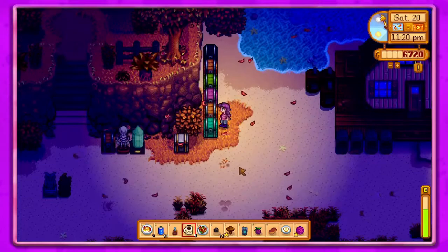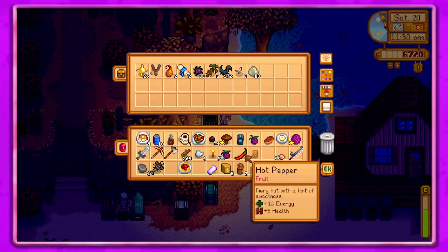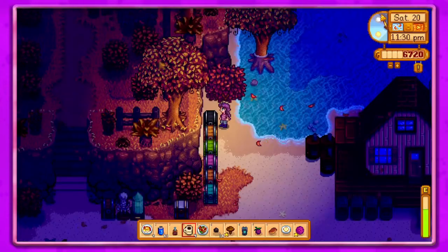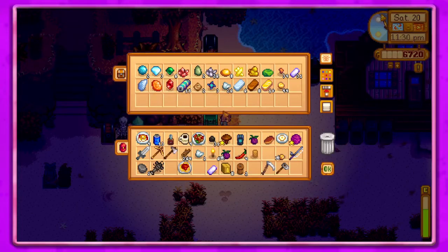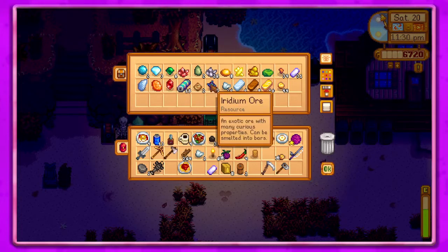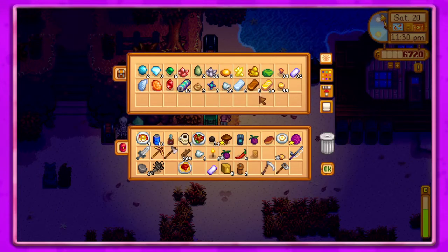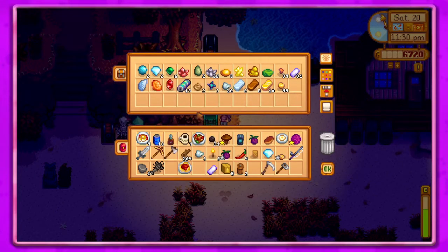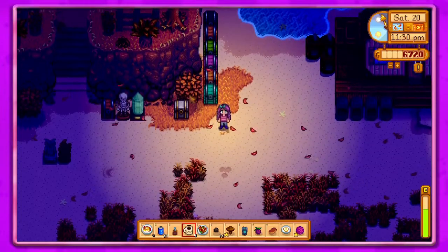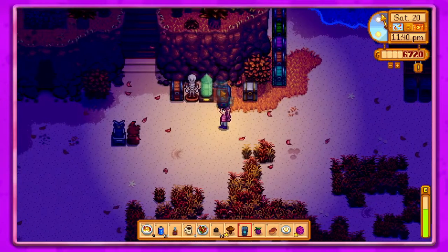Let's put our slime away. It says put any gem in there to get copies — I'm guessing you can't put an ore in there. We'll just put a diamond in there, and then it'll just sit there and make diamonds for us, which is super cool.